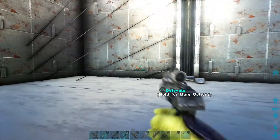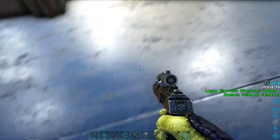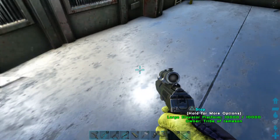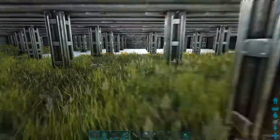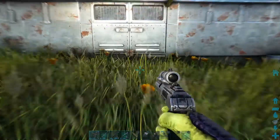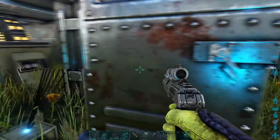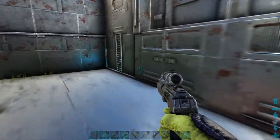This is my elevator shaft, and we're going to go ahead and go up. Welcome to the basement. As you can see here, another large cavernous area. What you would put down here I'm not sure, but this is the main power generator of my base — it's very well hidden.